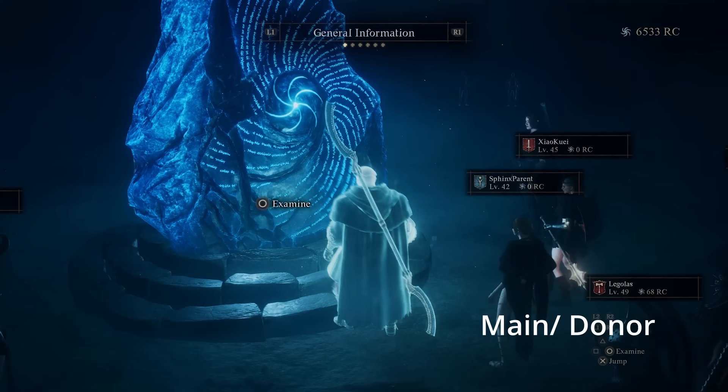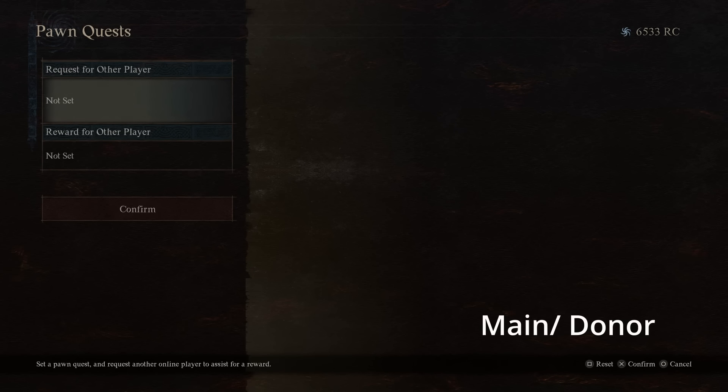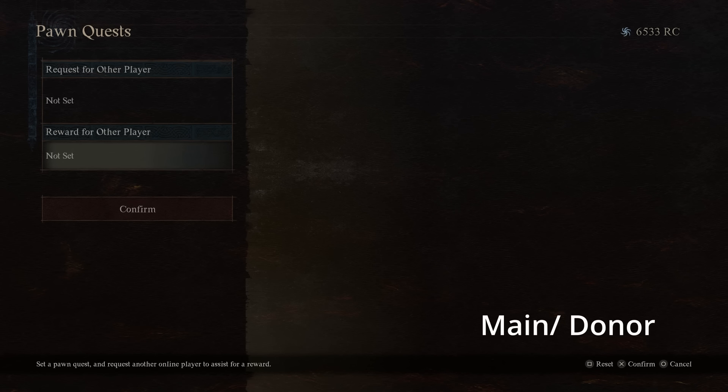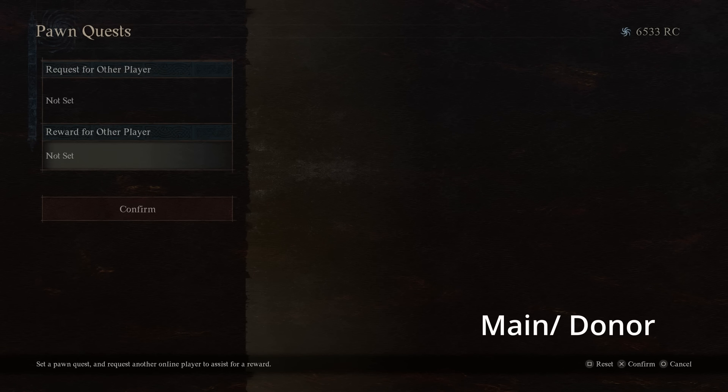Now head to the nearest rift summoning stone. Once there, go to examine and then set a pawn quest. If you're on a very new account this will be grayed out — it requires your pawn to have stayed with someone for a day and a night. To unlock it, use your alternative account to hire your pawn, then stay at an inn and you'll gain access. A full guide will be in the description below.